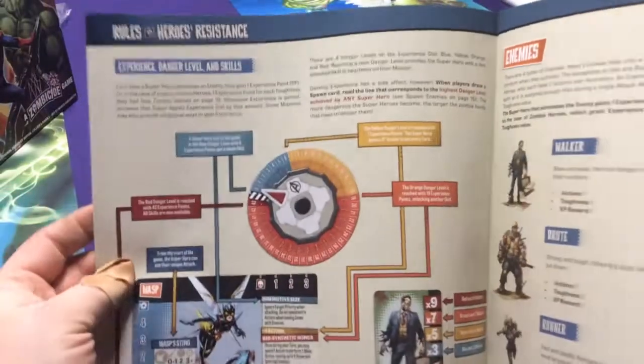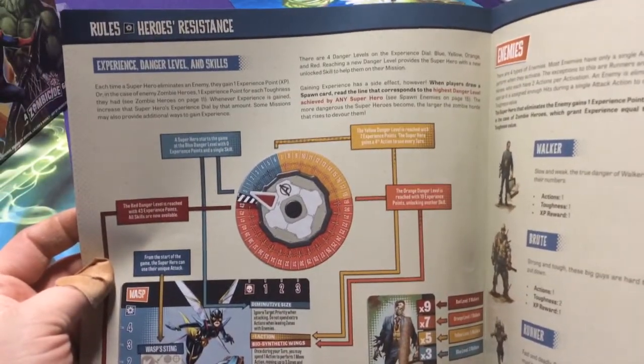Next is information on your character card and experience. I'll go over some of this more when we look at the actual components.